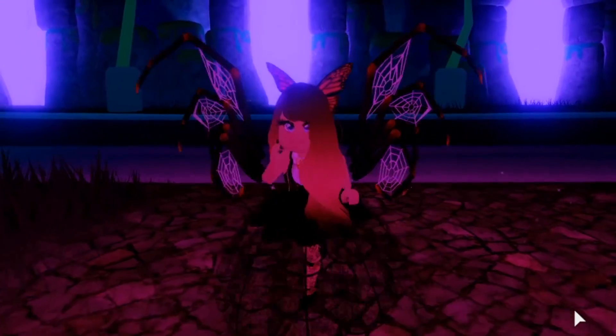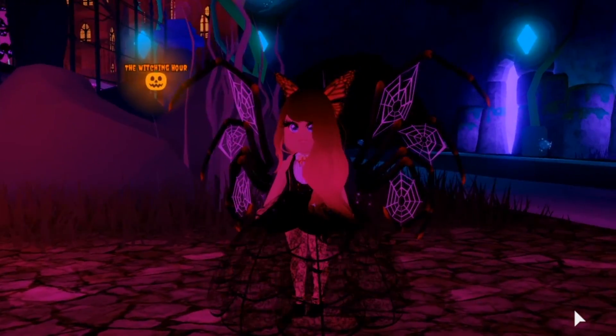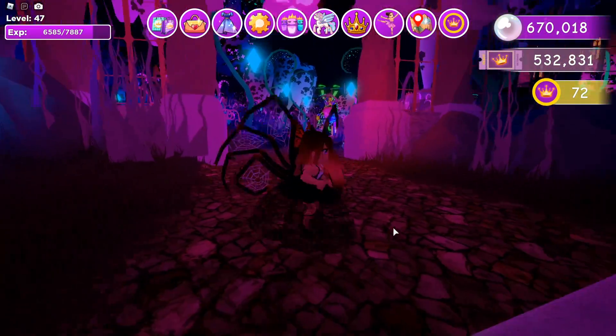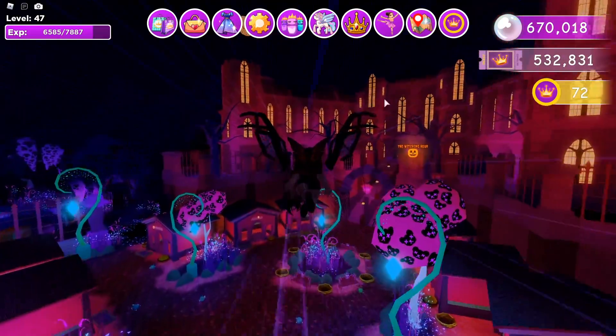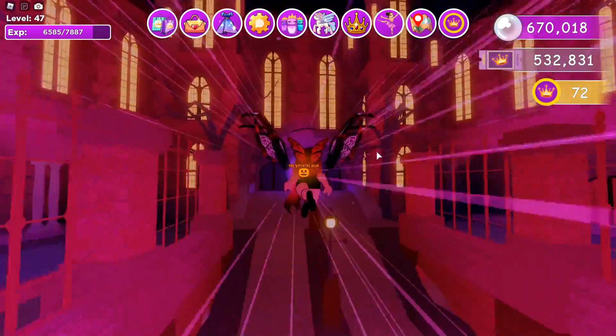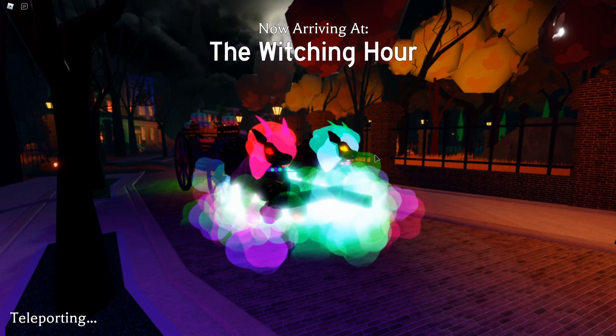Hi guys, Lassik here. I am so excited because the Halloween event in Crown Academy is finally here. When you first join, you'll be in the Dark Carnival. All you have to do is fly and go to this mansion which was locked up before. You'll now see that there is the Witching Hour portal, so we're going to take it and go to the Witching Hour world and explore it, and obtain all of the halos that you can unlock in this world.